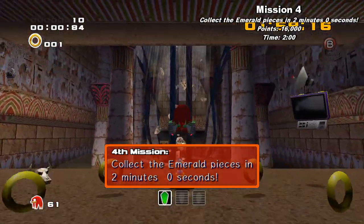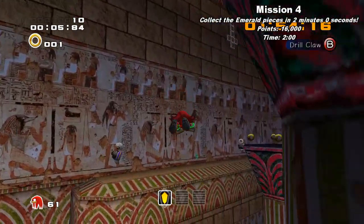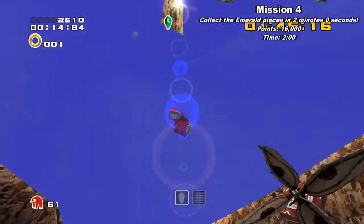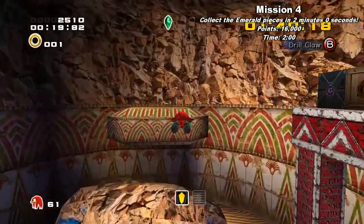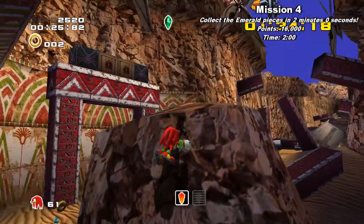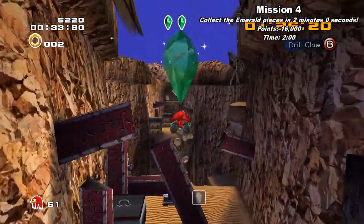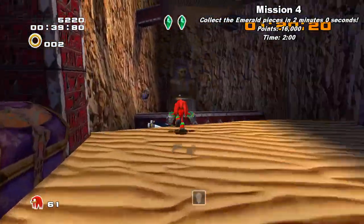Mission 4: Collect the emerald pieces in 2 minutes or less. Okay, that's really weird — I have the same pieces that I did, the same starting piece I did on the first mission. That's really rare, because there's quite a few locations these can spawn in. Same rules apply as the first mission: just cover as much ground as possible, as quickly as possible.